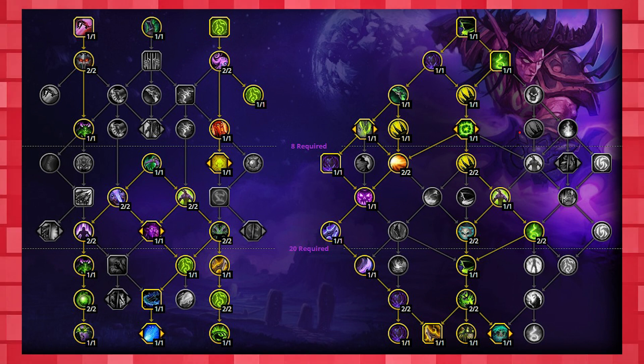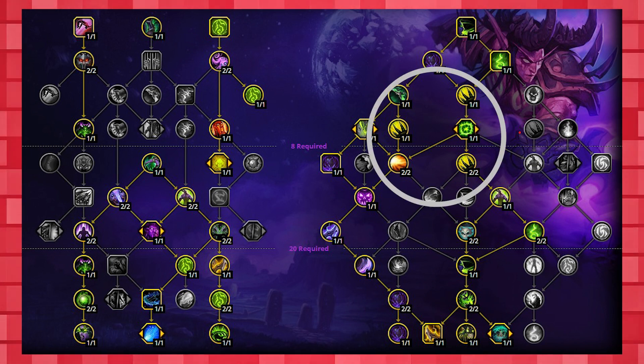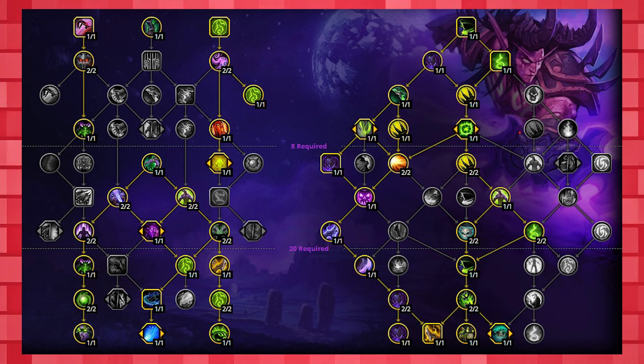This defensive build takes use of the powerful frailty talents, grabbing the cheat death talent, as well as Feed the Demon, and things that boost up your Demon Spikes. We also get slight damage boosts on Fiery Brand. This build offers good damage and is super useful for early progression scenarios, especially when you're unsure of the dangerous things that could come and what might kill you.